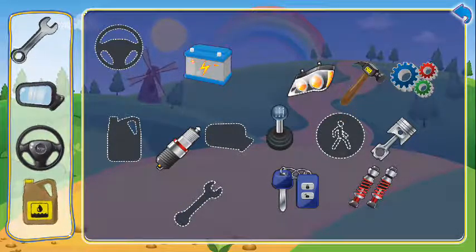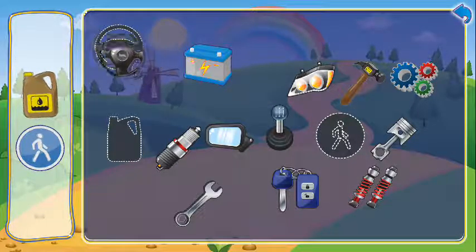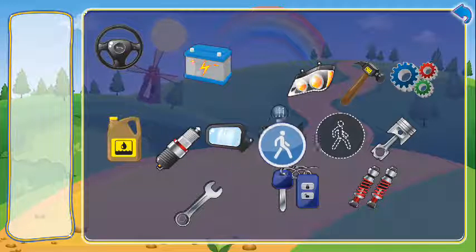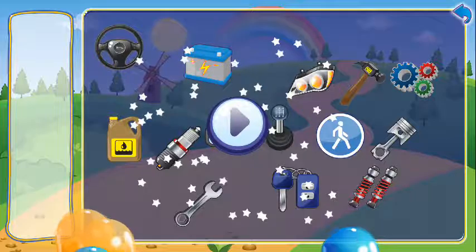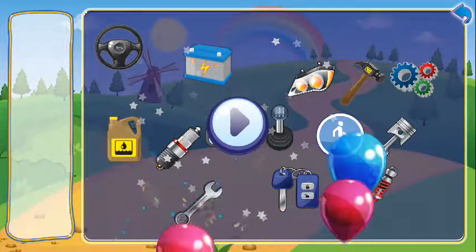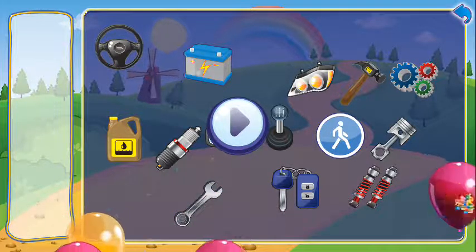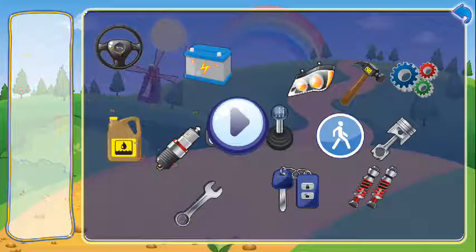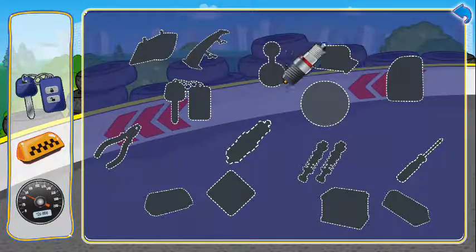Headlight. Gear stick. Spark plug. Shock absorber. Shock absorber. Piston. Ignition key. Gear wheel. Battery. Hammer. Spanner. Mirror. Steering wheel. Oil. Traffic sign.